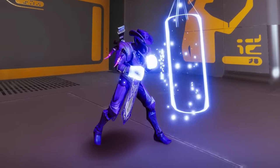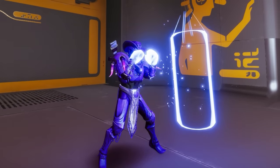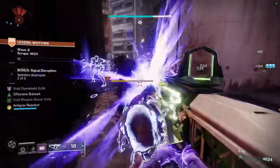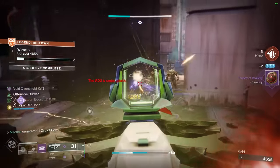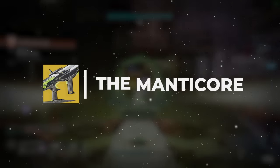Now, sure, the super aspect of this build is insanely powerful, but what about annihilating constant waves of enemies when we don't have our super available? Well, that is where the rest of the build comes in handy, starting with one of the most fun to use and most powerful void exotic weapons in the entire game: the Manticore Exotic Sub Machine Gun.